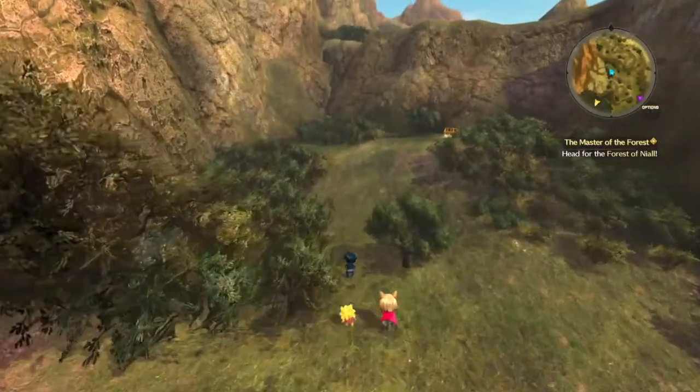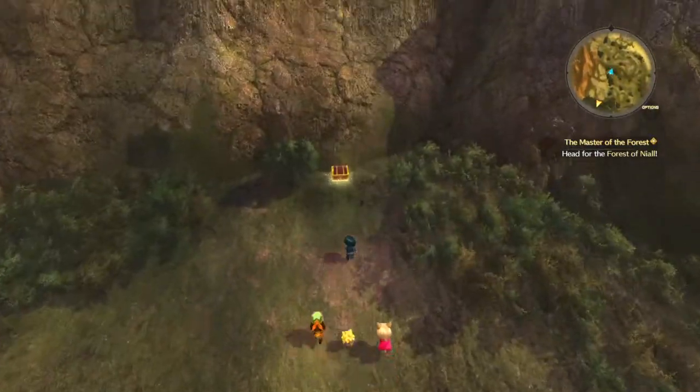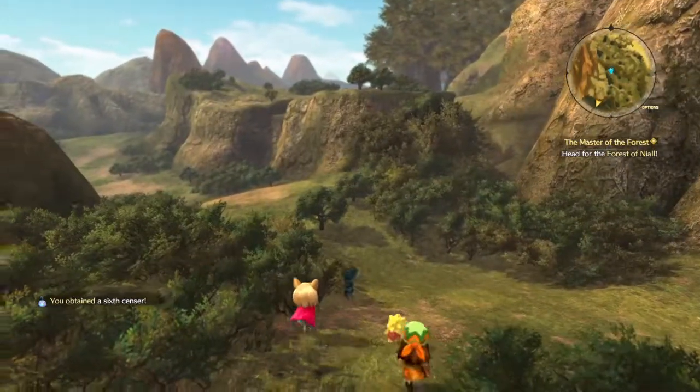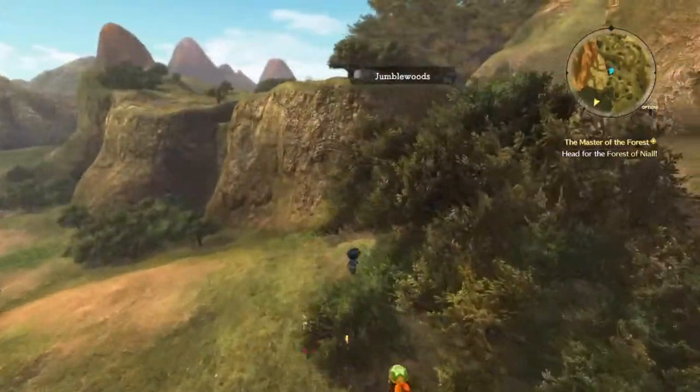Let's get the chests first, because chests are always good — they have loot. The Sixth Sensor. Alright, the Jingle Woods.